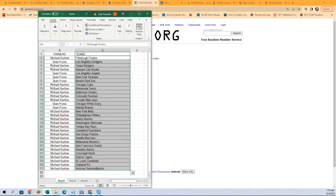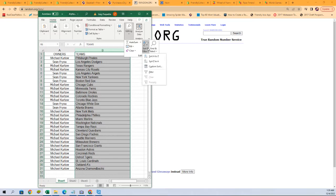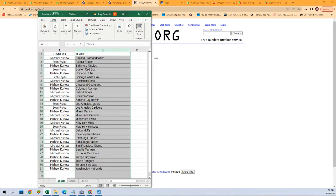Let's get this lineup. Michael K with the Pirates, Sean F with the Dodgers, all the way down to Michael K with the Diamondbacks. Let's alphabetize this list by team names — it's going to keep the owners with the teams. Bam, just like that.